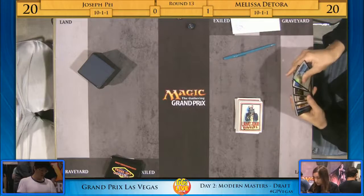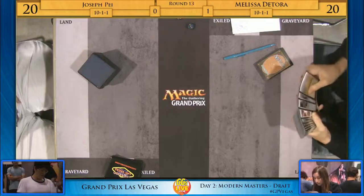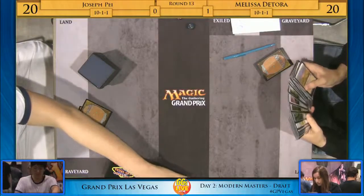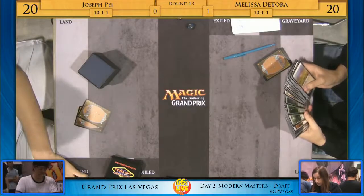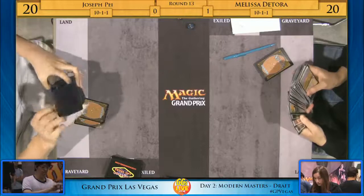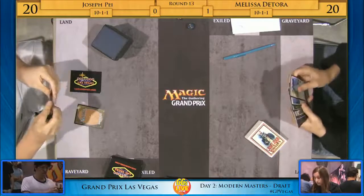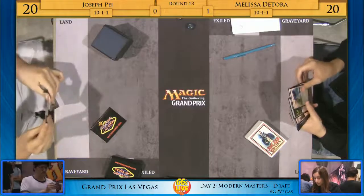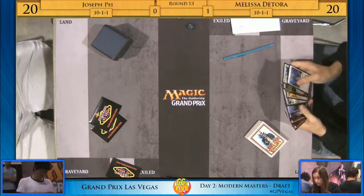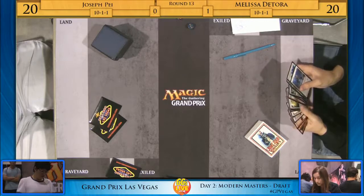She's taking a look through her deck. Otherworldly Journey — so this matchup is actually pretty interesting because Melissa has a ton to sideboard in. She could sideboard into a really aggressive deck with those Ivory Giants. We saw a lot of green creatures from Joseph Pei, and those Ivory Giants would be really good against that. She somehow found herself in the mirror match — they were the same colors with a similar game plan of finishing the game with Tromp. She skewed things towards the low end of the curve, and he pushed things up to the higher end.